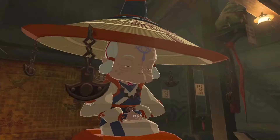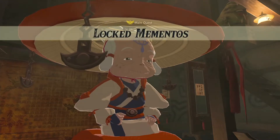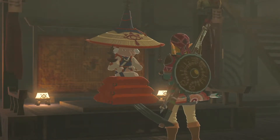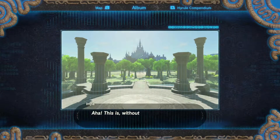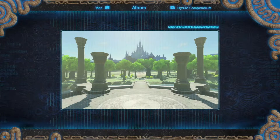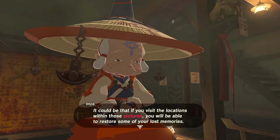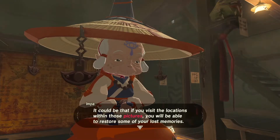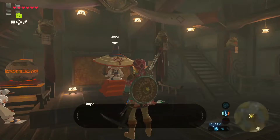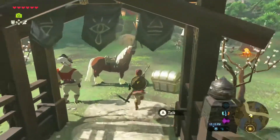Impa! Locked Mementos is complete. I've got these images — Impa says this is without a doubt the camera that Princess Zelda used a hundred years ago. Visiting the locations within those pictures may restore some of Link's lost memories. We need to find a particular point on the map here.